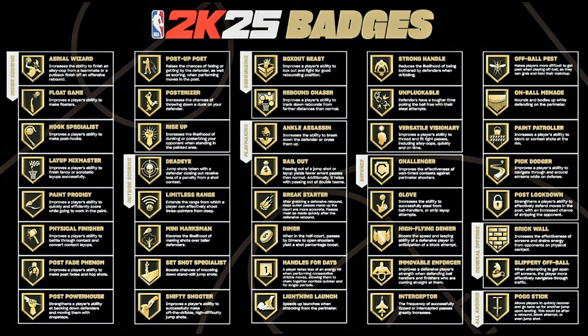On defensive badges: right stick ripper is no longer in the game, which I'm sure will make a lot of people happy — we'll see if on-ball steals are as pesky as they were in 2K24. High flying denier looks like a combination of chase down artist and maybe extra boost contesting perimeter shots. Enforcer and interceptor are back, on-ball menace appears to have taken the place of clamps, paint controller seems to be the new anchor or intimidator, and you also have pick dodger and post lockdown. With only 40 badges, I think attributes are going to end up being more important than the badges themselves.